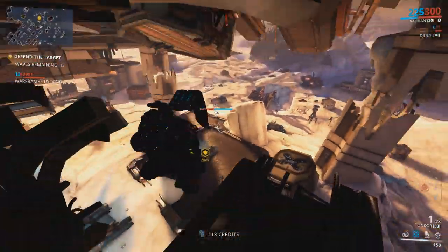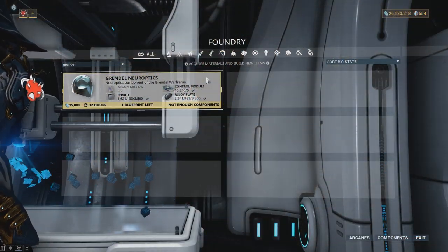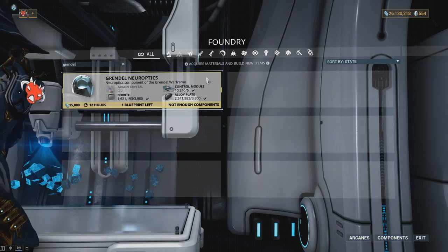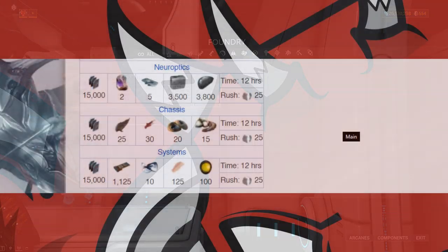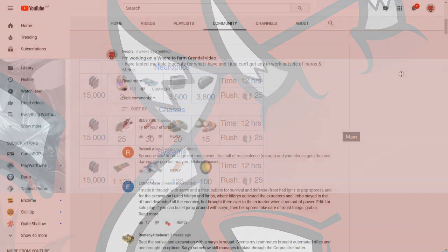Once you have acquired the parts for Grendel, you'll need the following resources to build them. For the Neuroptics: 15,000 credits, 2 Argon Crystals, 5 Circuits, 5 Control Modules, 3,500 Ferrite, and 3,800 Alloy Plate. For the Chassis: 15,000 credits, 1,125 Circuits, 10 Morphics, 125 Fish Meat, and 100 Fish Oil.